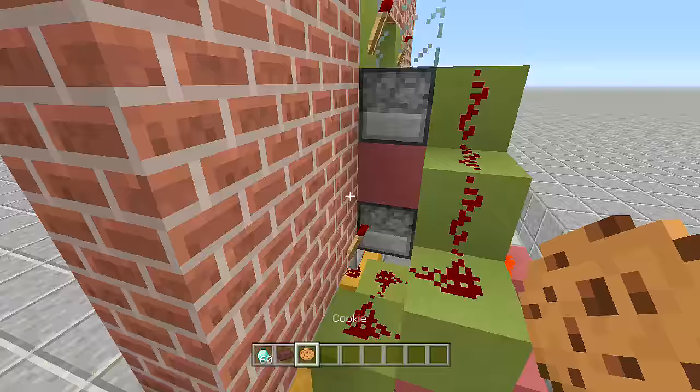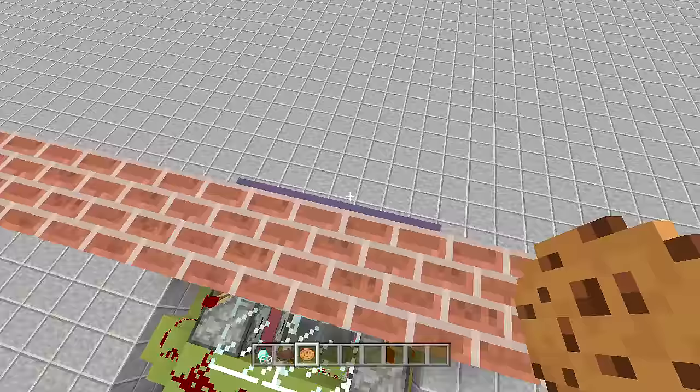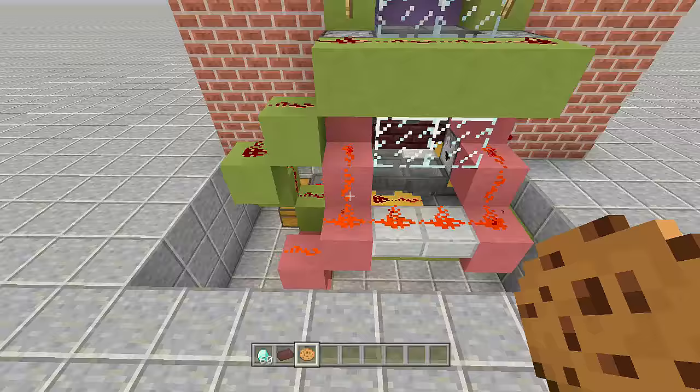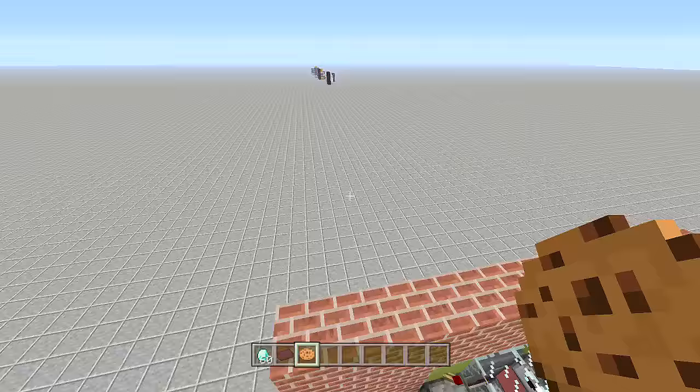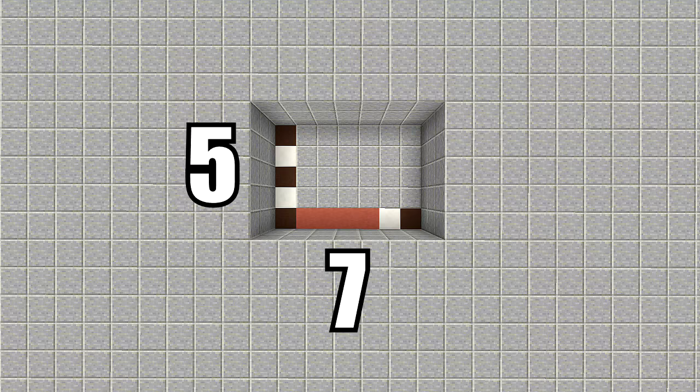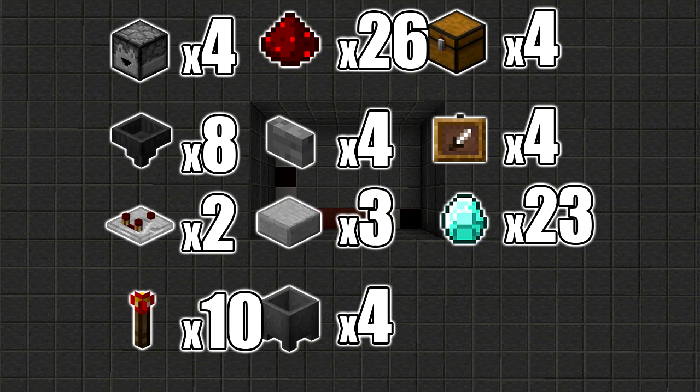Let's look at the redstone behind this — it's not actually too hard of a build. I tried to keep it as small as possible. Now for this build we're going to need a seven-by-five spacing and dig down three. The resources we need are: four droppers, eight hoppers, two comparators, ten redstone torches, 26 redstone, four buttons, three slabs, four cauldrons, four chests, four item frames, and 23 payment items — I'm using diamonds.